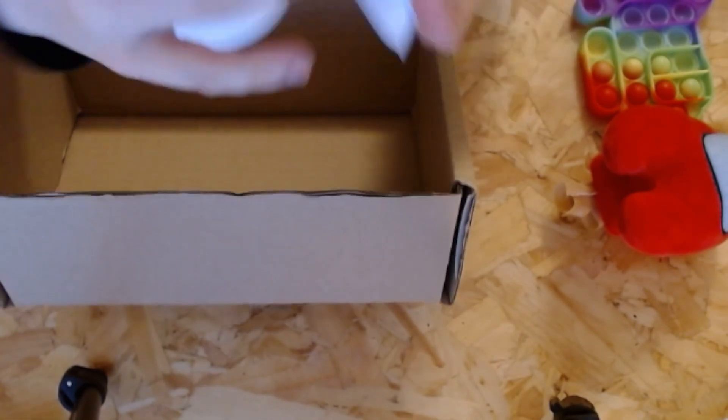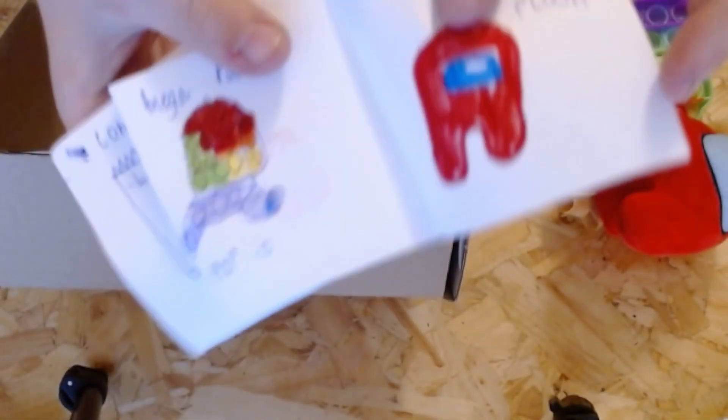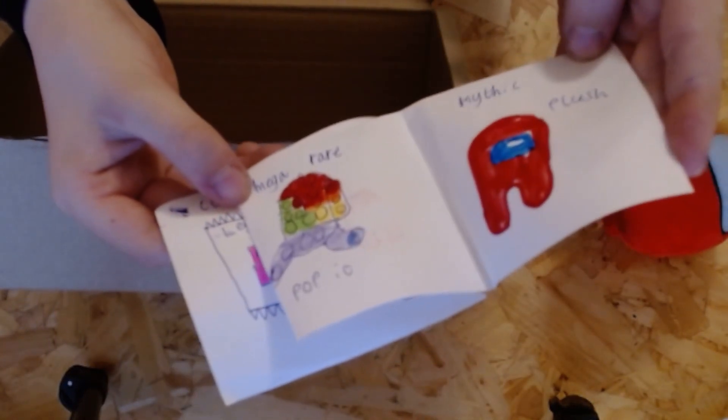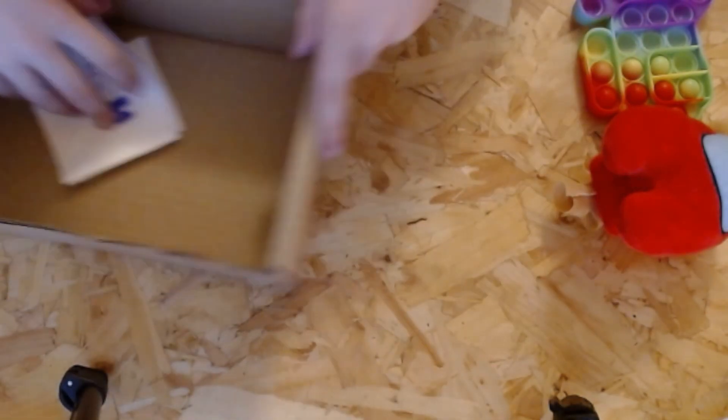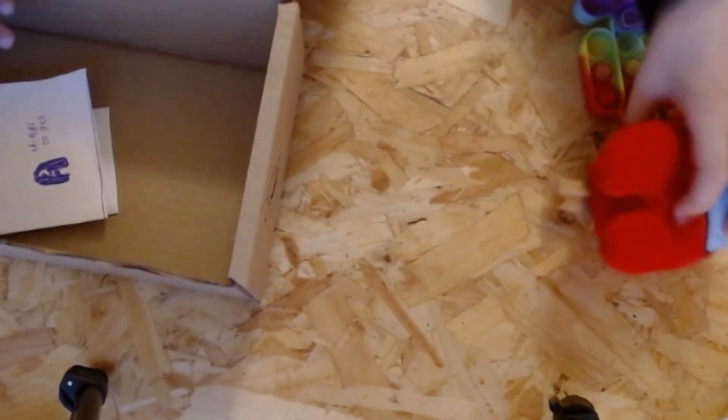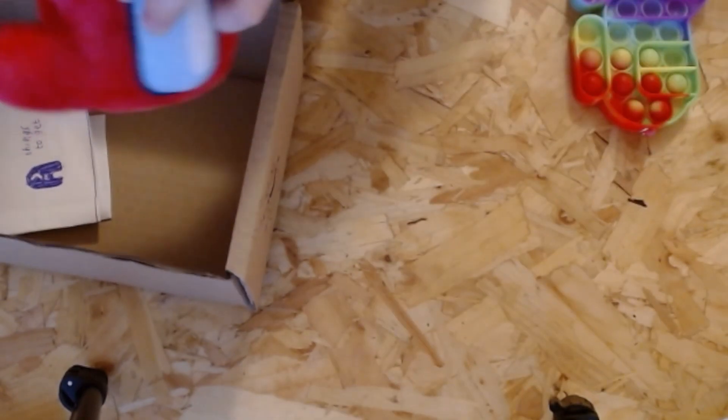We've got a Lego — like a Lego, a pinky Lego — and the neon metallic squishy. Onto the next page: mega rare is the pop-it that we just got, and the mythic is the red plush. So we've got the mega rare and the mythic plush — I've been quite happy about that, honestly.